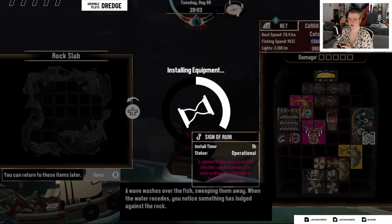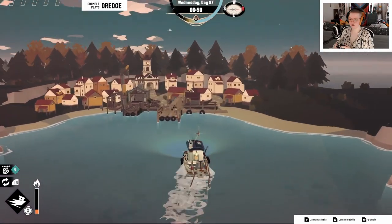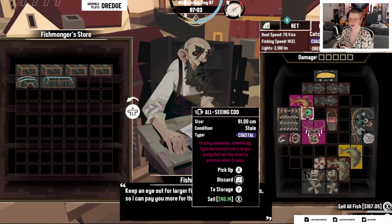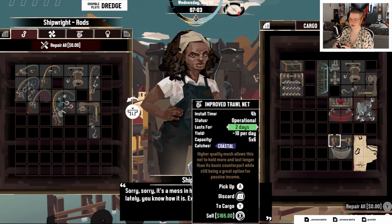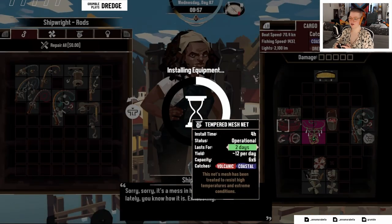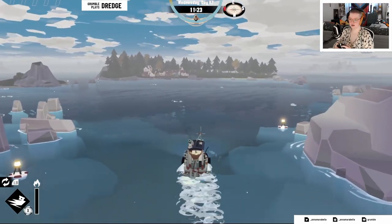So the sign of ruin goes over there — that's fine. What on earth houses my life? Fishmonger, please take all of these off my hands — thank you very much. Then I can definitely sell you — boop. Okie dokie. Lovely.